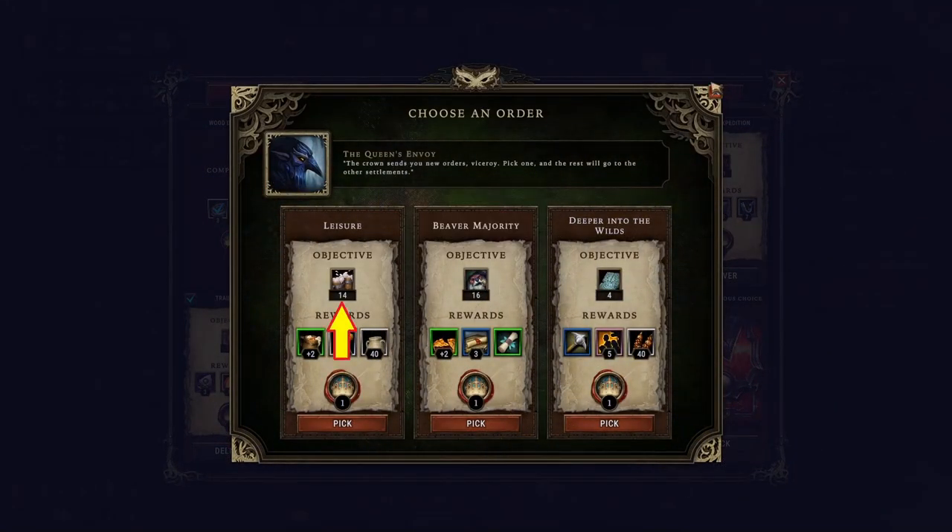These 3 are not easy. Fulfilling the village's leisure need 14 times means we first need a building to produce ale, and then another building such as the tavern where the villagers can go and enjoy the ale produced. We don't have the necessary blueprints yet. Having 16 beavers in our settlement — we have 11 now, and it's not likely the next group of newcomers will contain 5 beavers. Getting 4 ancient tablets is even more difficult; they may be found in dangerous or forbidden glades. I'd pick the 16 beavers one — slightly easier, but I actually don't think we can complete this order.